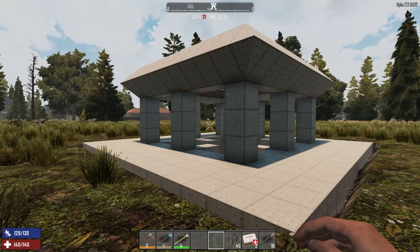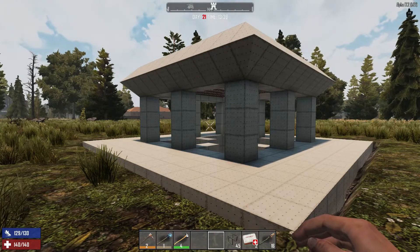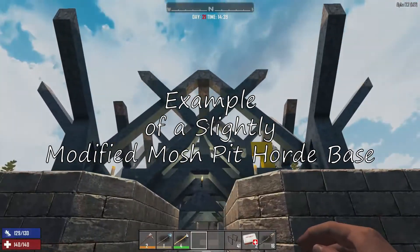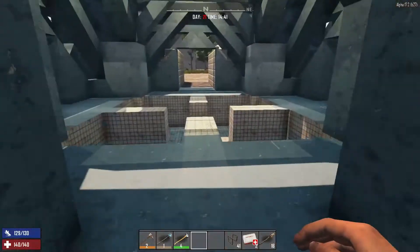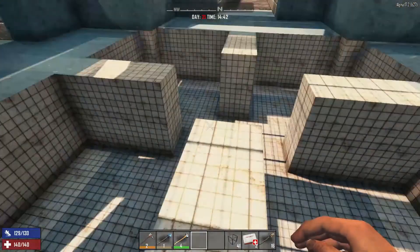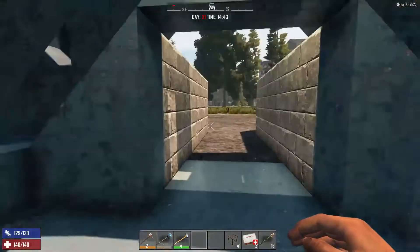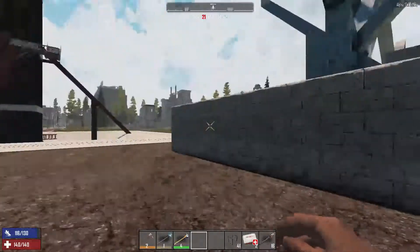You can add on to and easily modify this mosh pit horde base as well. I want to show you an example of a slightly modified mosh pit horde base. As you can see, you still have the pit and the bars — I just added a little bit extra on the outside.